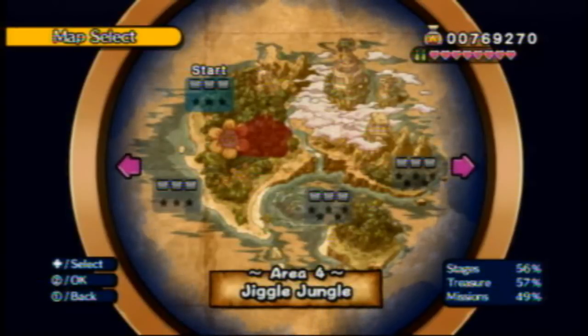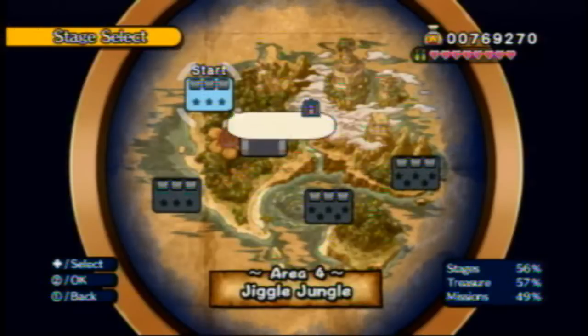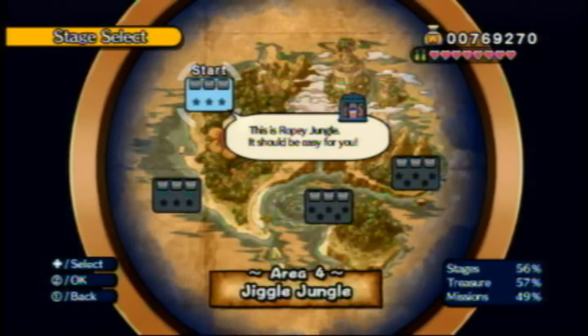Hey guys, welcome back to Wario Land Shake It. In the last part, we unlocked Area 4, the Jiggle Jungle. And in this part, we are going to one of my favorite levels in the game, Ropey Jungle.